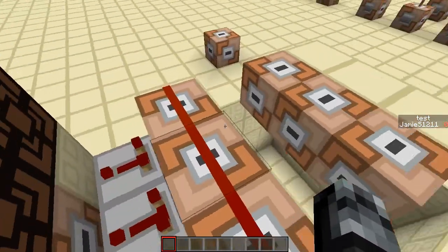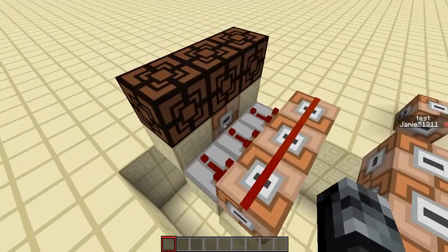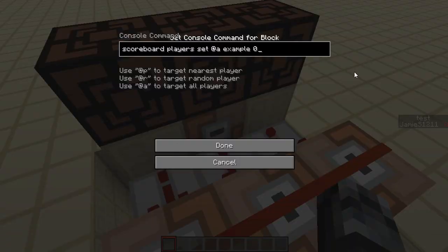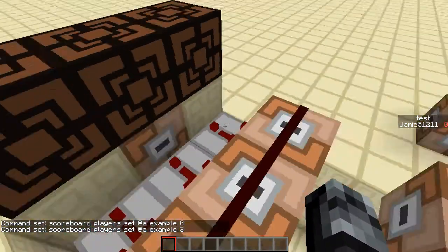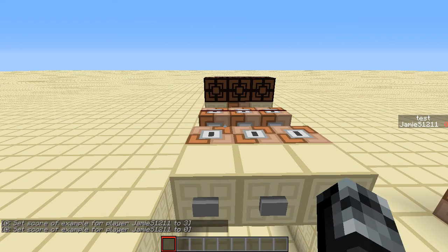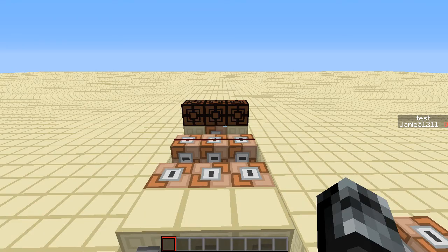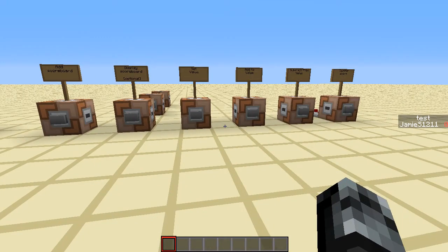There's one last command block that only applies if you want a button-style output. This will set my score in the example scoreboard back to zero. So over here we're setting scores to one, two, or three; here we're testing for one, two, or three; and this resets everything back to zero so it resets after the button push finishes. I press the button and it turns off. If you don't want a button input, just don't include that reset block — it's pretty self-explanatory.